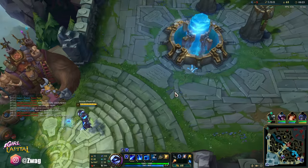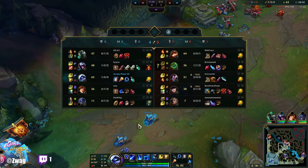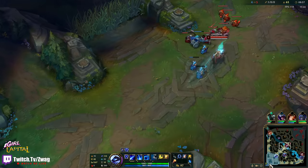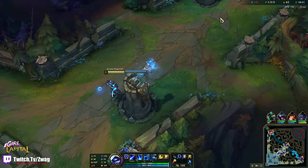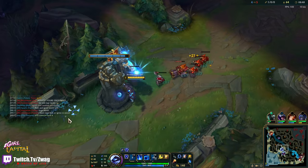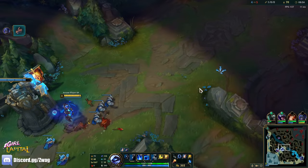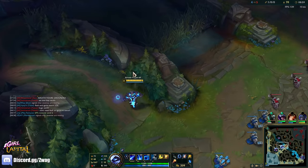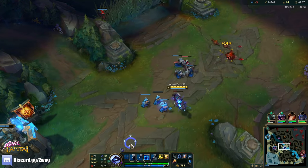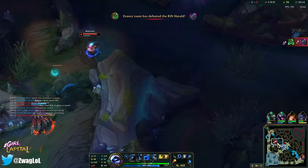Unfortunately Yasuo did get a kill — oh he got two. That's rough. It's a counter matchup and he has an insane champ giving him free knockups. Can we pull this off, maybe? He might try to gank from here again, I'll ward this side. Now I can't go for that ward unless I know where he is. They're both on Herald — they might go for Talon though.